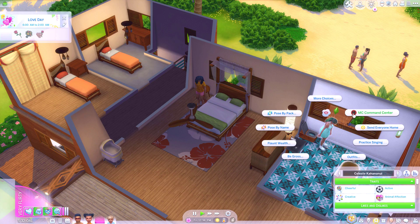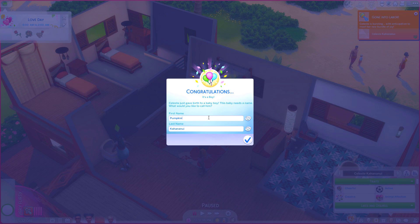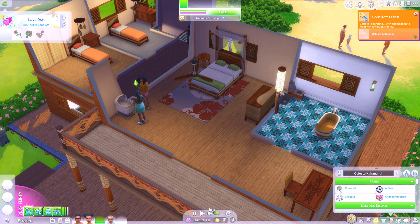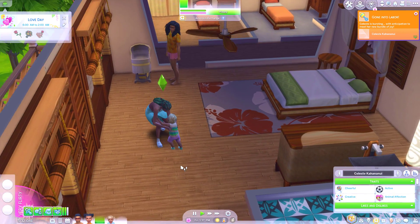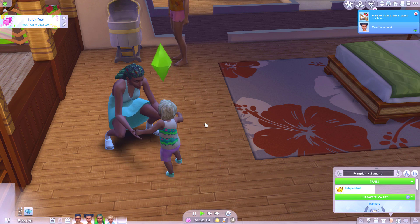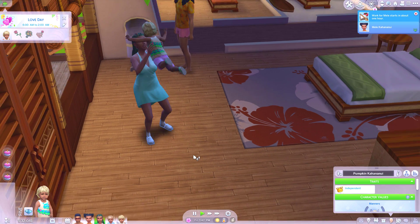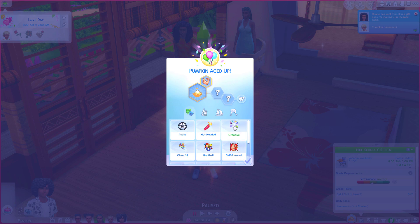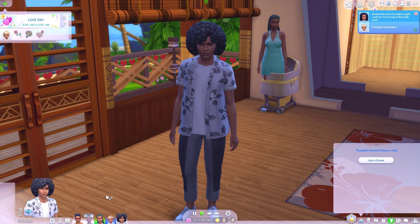Let's just pop her into labor. Go and have your baby — this one can be called Pumpkin. Little baby Pumpkin. Funnily enough, this sim didn't have a trait about how she would feel about pregnancy, which is interesting. Also interesting is that Pumpkin has the same hair as her sister or aunt. Okay, Pumpkin, time to grow up. Oh — Pumpkin's a boy! How did I not even read that? Pumpkin is a boy, and what a fabulous boy he is.